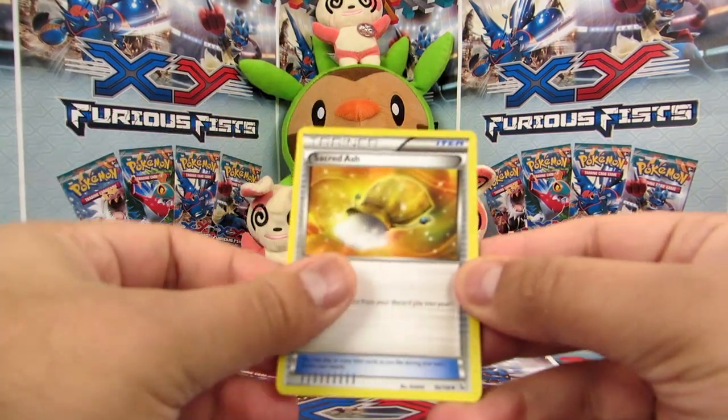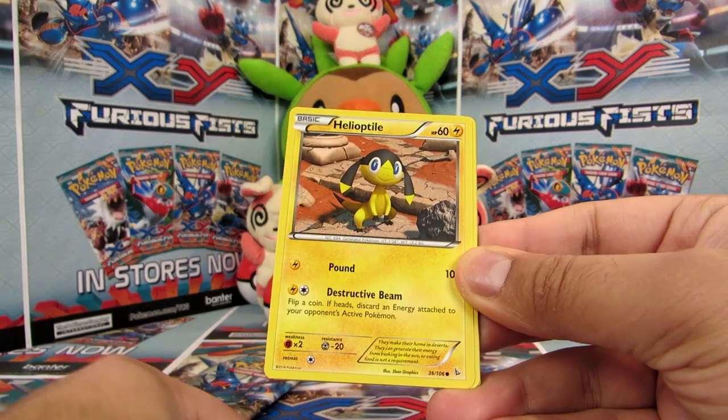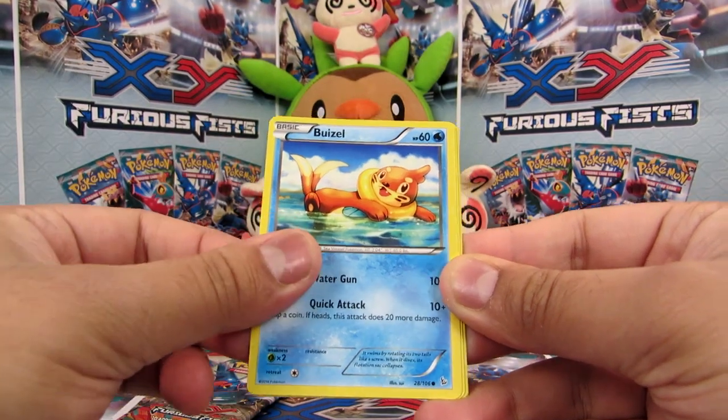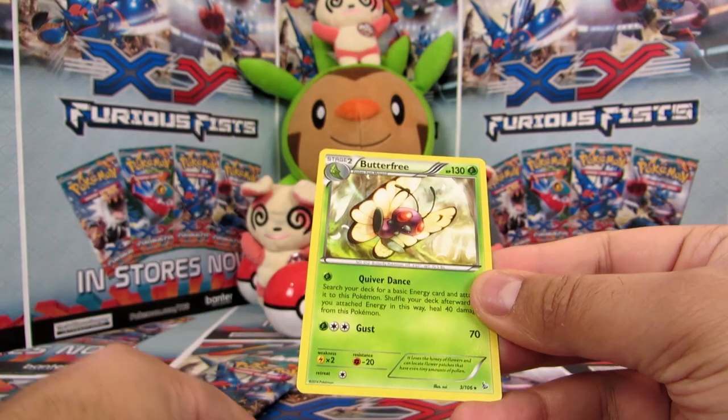Okay, so from the Flashfire pack we have: Sacred Ash, Float Stone, a Protection Cube, Helioptile, Ponyta, Binacle, Weezing, Weezing, Spritzee, a Spritzee Reverse — nice — and a Butterfree Rare.